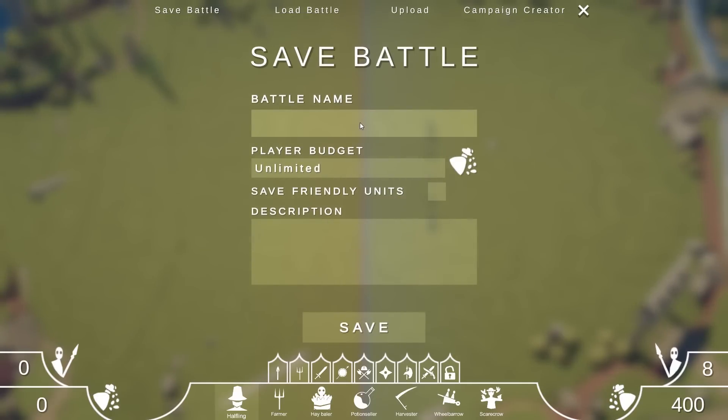We're going to save this battle and call it Hobbit Dudes. You can give it a description. What's also cool is you can set a player budget — this is like 400 points, but you could probably beat these guys with a cheeky 100 to 200 point army if you knew what you were doing. So we're going to go with a budget of 200.